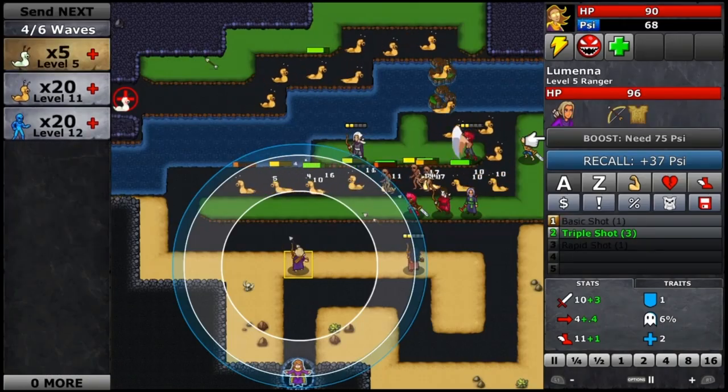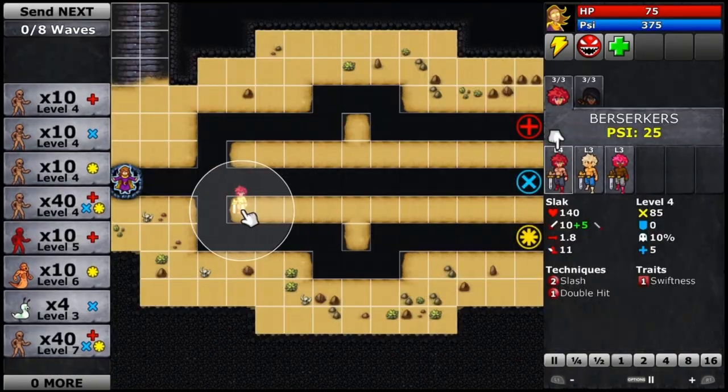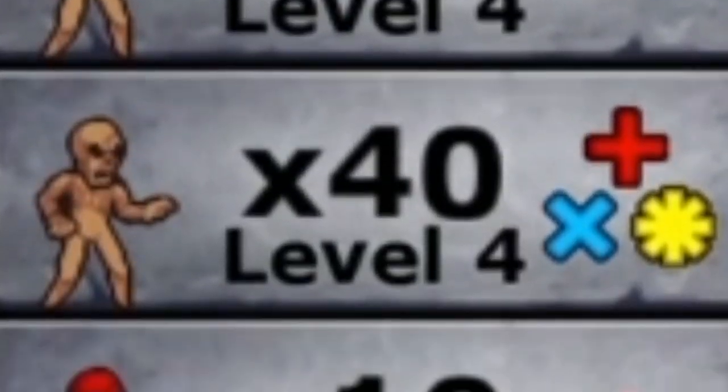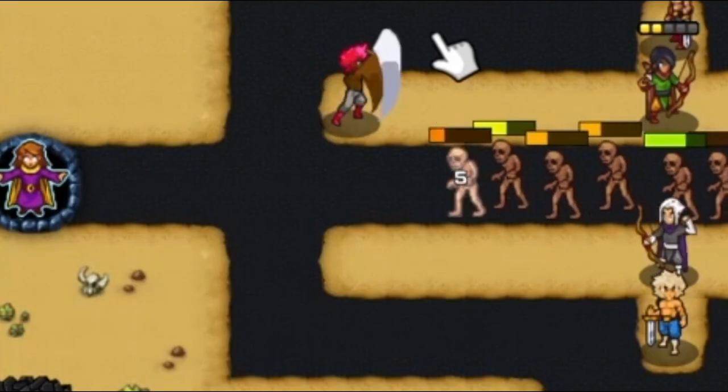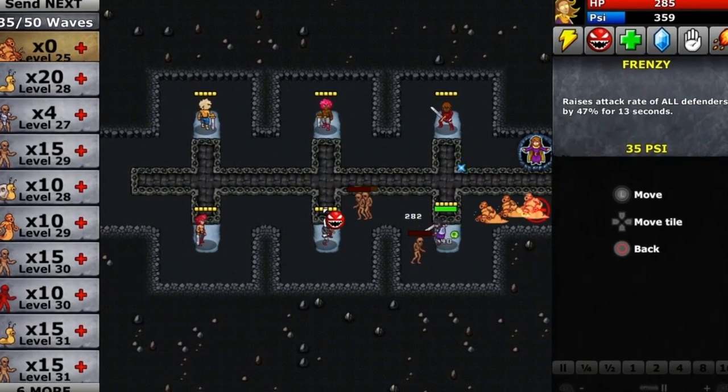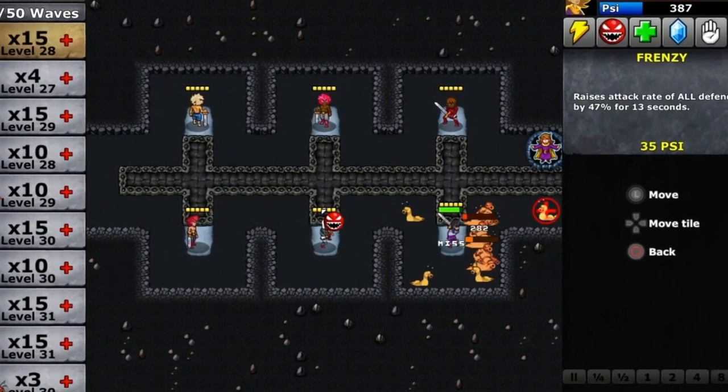At first glance it looks like your typical tower defence game. You place your units on the map to hold back the waves of enemies that come at you, snaking their way along predetermined paths. If enough of them reach your boss unit you die and lose the mission.